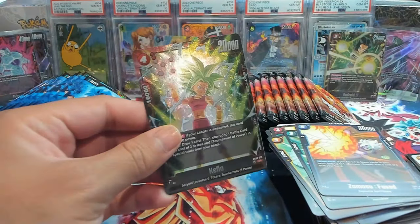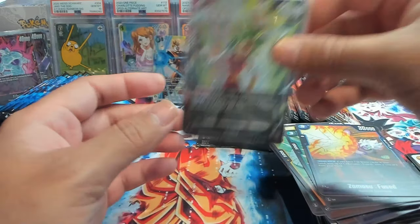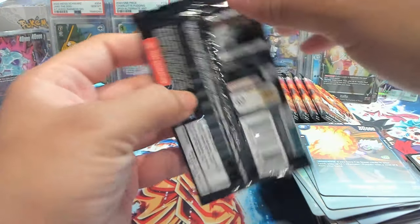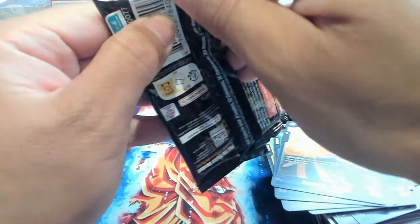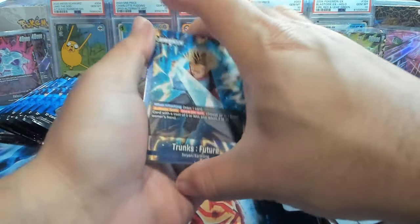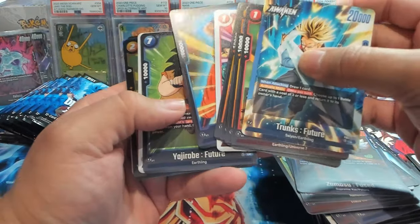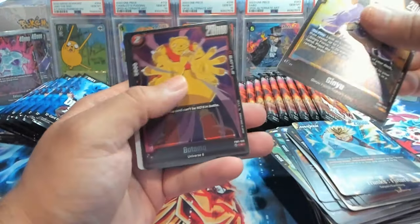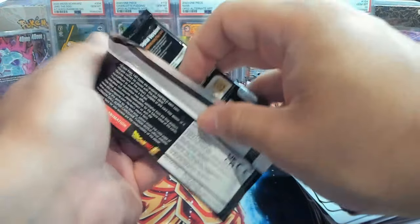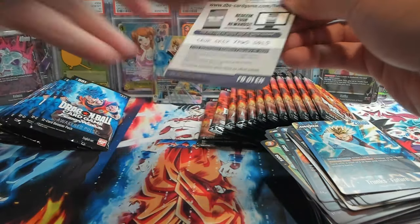I've explained it before but this Kefla card is obnoxious with Topku because it costs four to play, but with Topku's ability it comes out for one instead of four. And then Kefla gets to on-play draw a card and then summon something with a cost of three or less. We have Trunks, Salza, Viagirobe, Ginyu, and a Batamone. Obnoxious card. Happy to have it but I think it's going to get hit with the latest ban list.